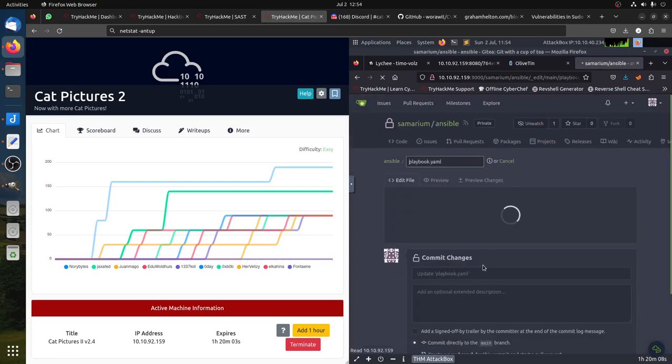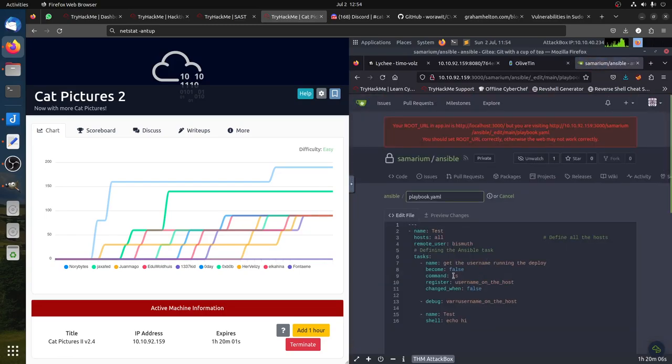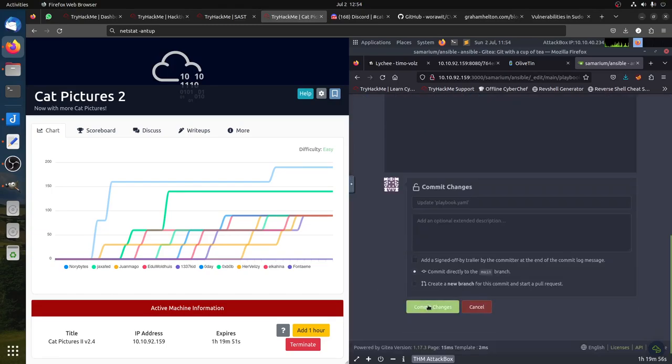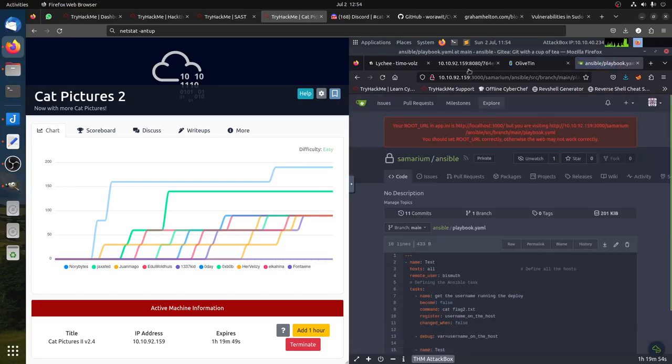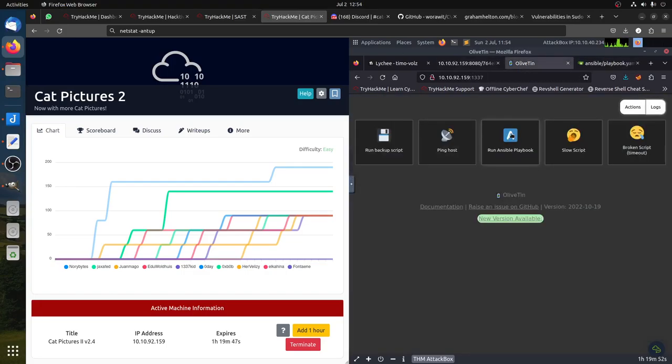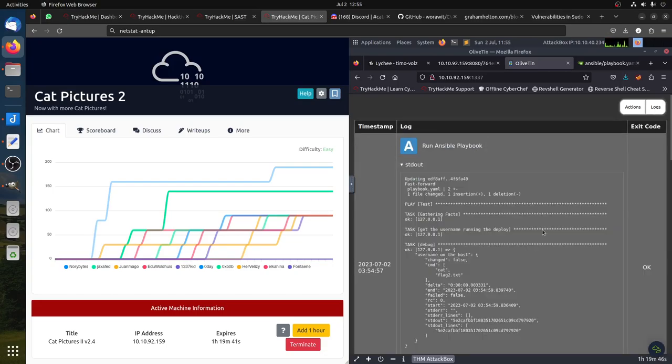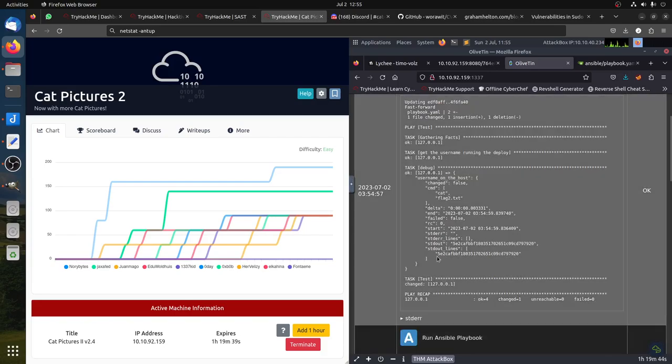So if I want to get Flag 2, I can come here and change the command to 'cat flag2.txt', commit it from the command line, then come back here and run that. I go to the log and I have Flag 2. That's Flag 2 done.